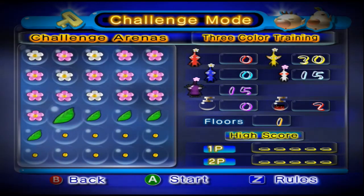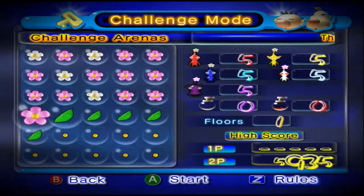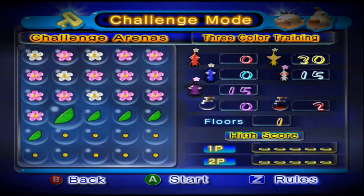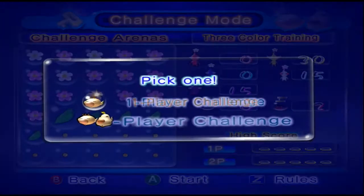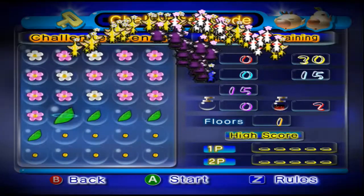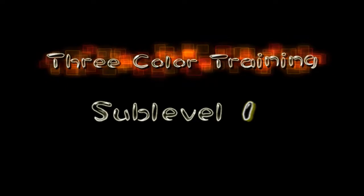It's weird that they put the training levels this far in. It's kind of odd — maybe it's supposed to be a warning that it's about to get more difficult. Possibly. Either way, we're jumping in with 60 Pikmin to our name and two sprays, with one floor. No bitterspray, sadly.